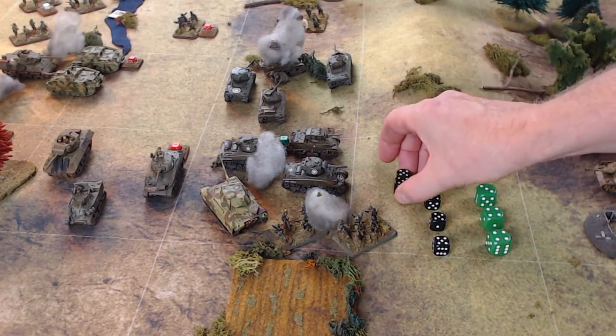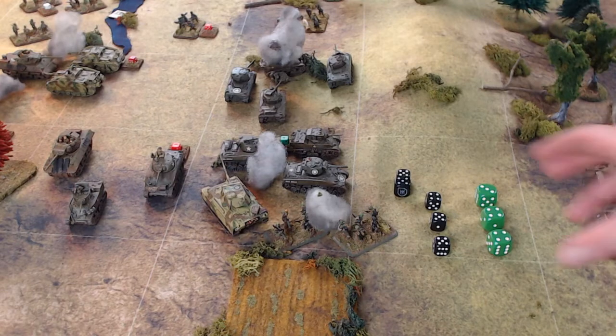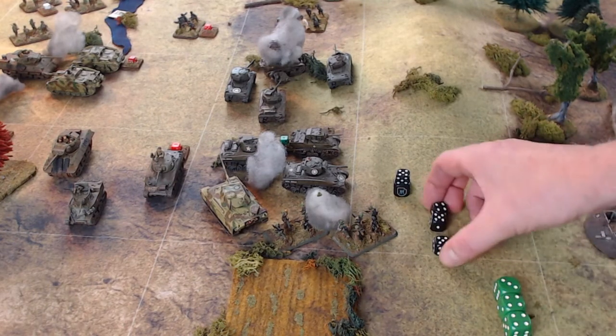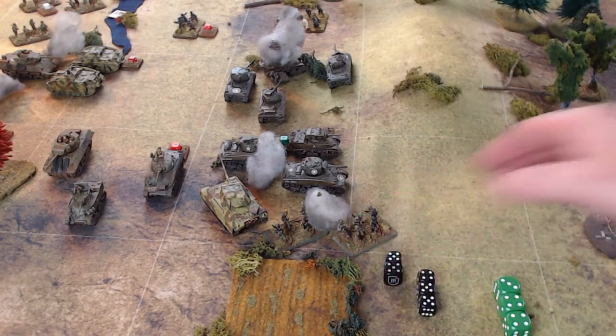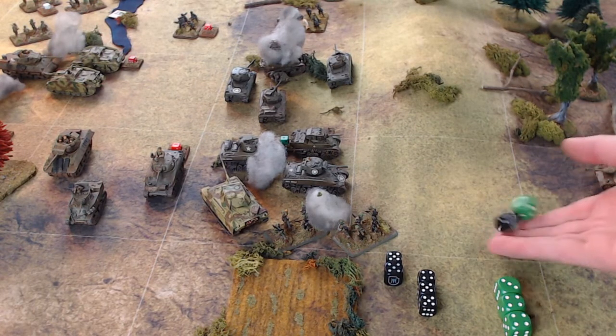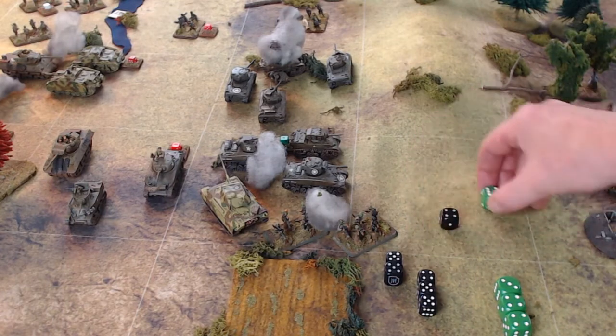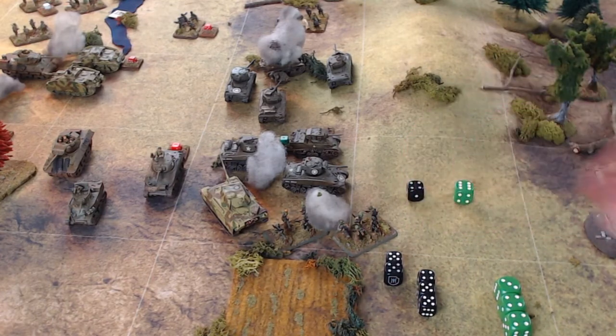With Mass Target, the Nebelwerfer barrage of three will be doubled to six. We bump up our casualties on the Americans with these tactics. With our tactics chosen, first we double the barrage value — quite potent. With these values totaled, we set them aside and roll our dice for combat; each side rolls a d6, higher is better. It's a six for the Americans and a four for the Germans — pretty average for the Germans, but the Americans are fighting back.